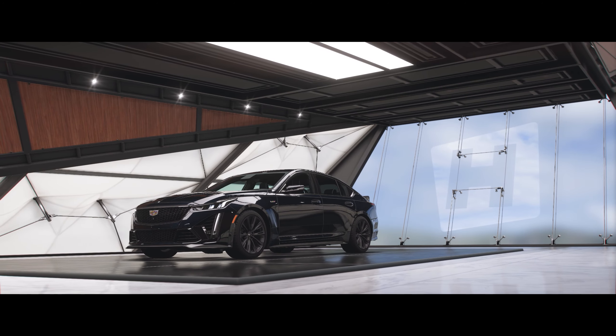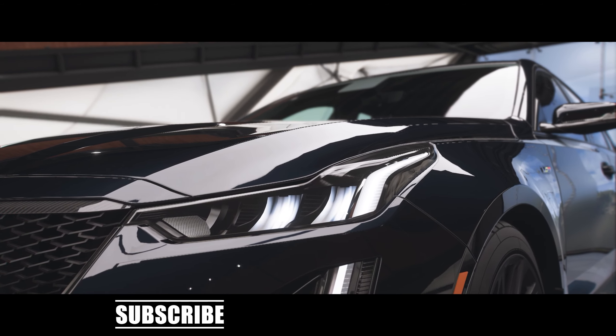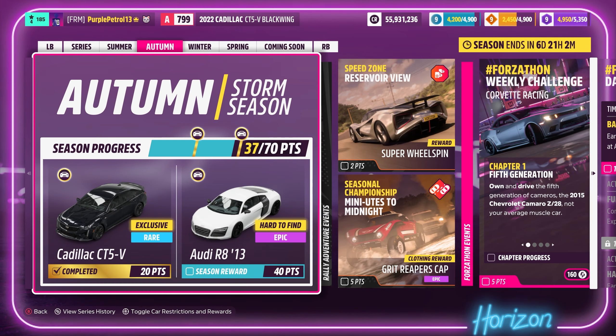Hello and welcome back to another video. Today here again on Forza Horizon 5 to take a look at another brand new vehicle that's been added to the game, which is of course the Cadillac CT5V Blackwing. All you have to do to win this car is obtain 20 points in the Autumn Festival playlist, which as you can see I've done here. It's not too much of a challenge, so I do really recommend going and getting it if you haven't already.